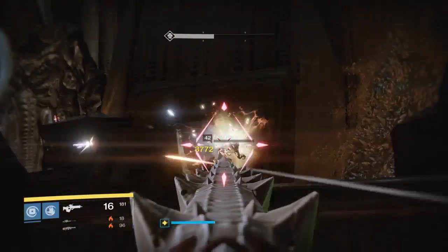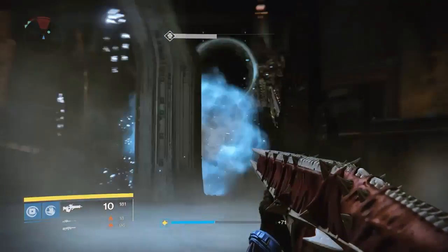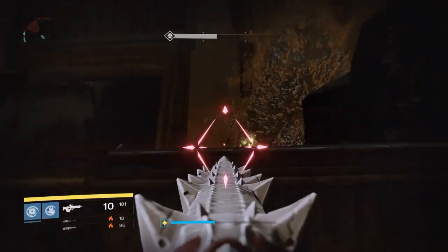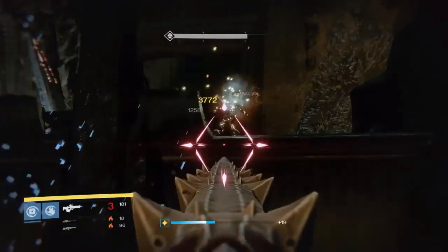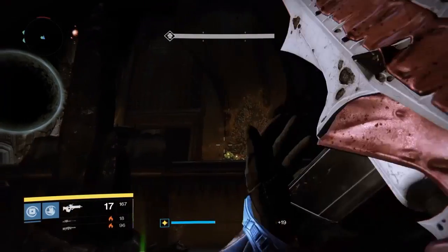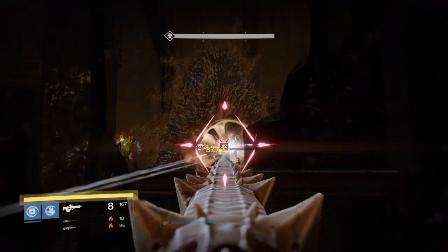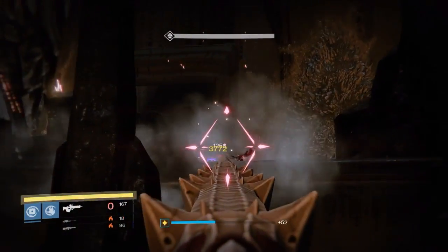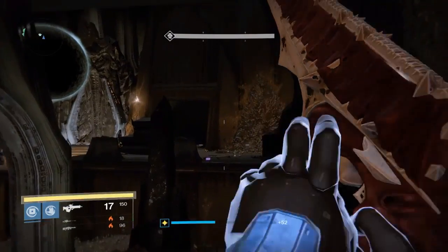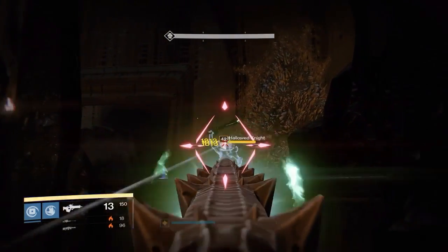There are three pillars in the room on three different plates on three sides of the room, which is why you're splitting up. Those three plates and pillars are the important part, but we'll get to that in just a little bit. First things first, after everybody stands on the plate — all three of your team members have to stand on a plate to get this battle started — the enemies start pouring out and it's pretty straightforward: you kill the adds. Nothing really too difficult, nothing too crazy just yet.